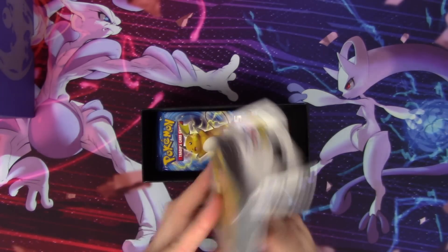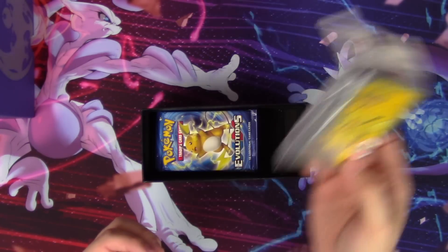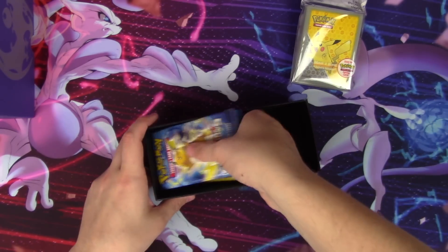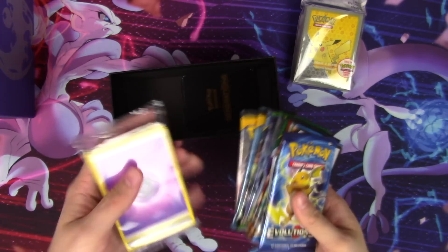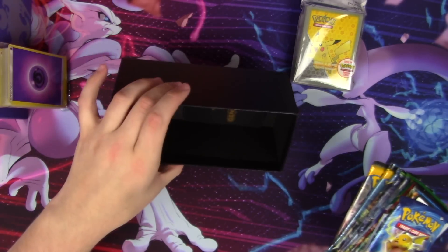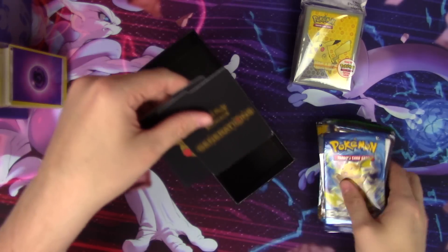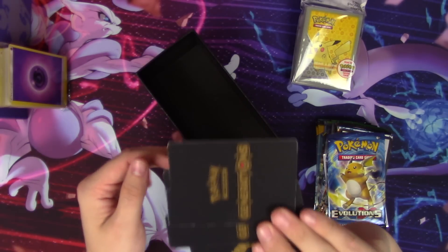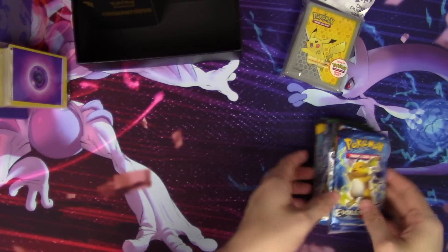Pikachu sleeves — I just saw these at Walmart, they are $6.98, so $7 of value right there. These are $35 for the whole Elite Trainer box — that includes shipping. And we get the pack of energies and our box dividers.